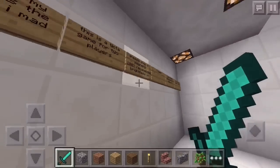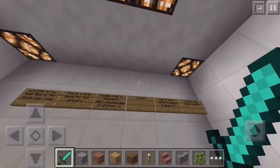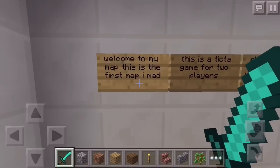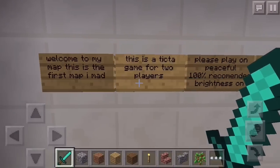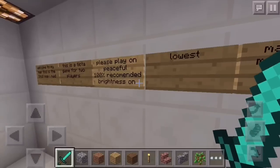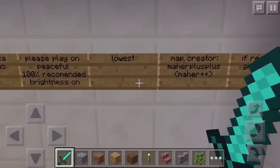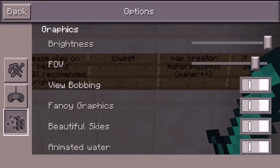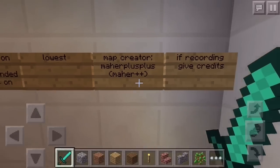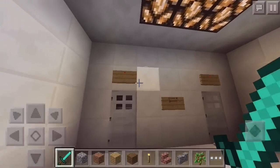It uses redstone so you're able to see the light across the room. The map says: welcome to my map, this is the first map I made, it's a tic-tac-toe game for two players, please play on peaceful. Recommended brightness on lowest, so let me do that real quick. There's the map creator — gave credits right there.